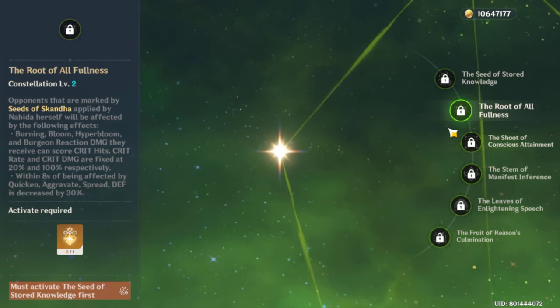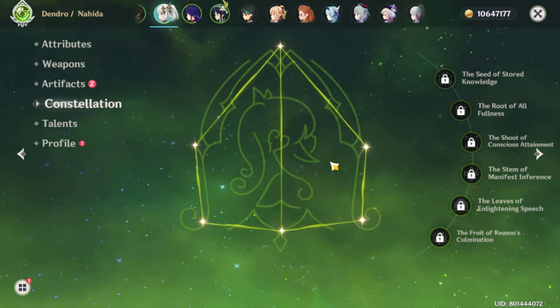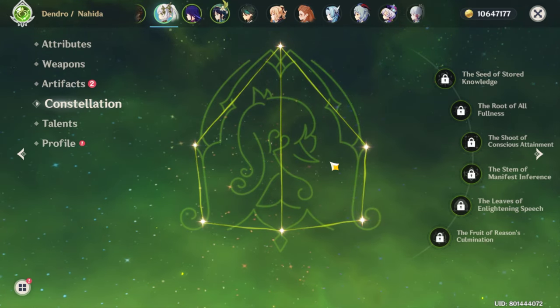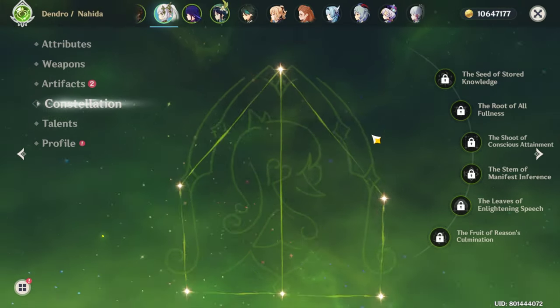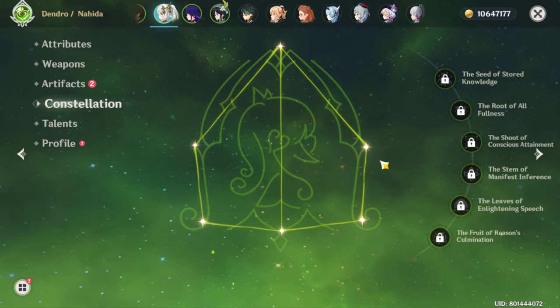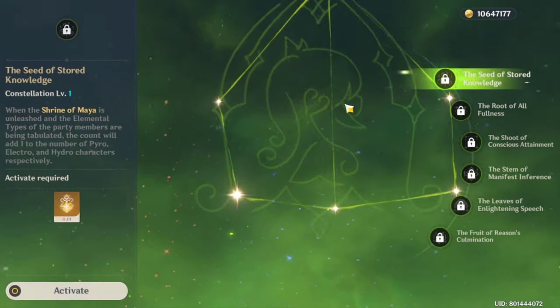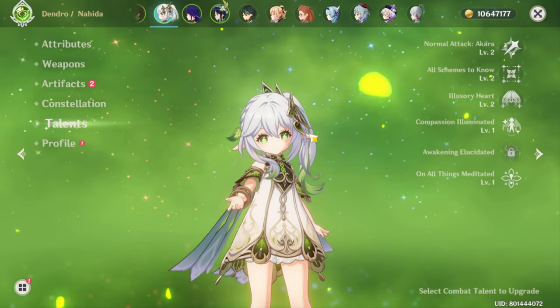For constellations, in my opinion, Nahida has some of the best constellations in the game — C1 and C2 are absolutely monstrous. But C0 Nahida is already a broken unit, so C0, C1, and C2 are all amazing. I don't necessarily recommend spending for constellations, but I will be going for C1 soon.